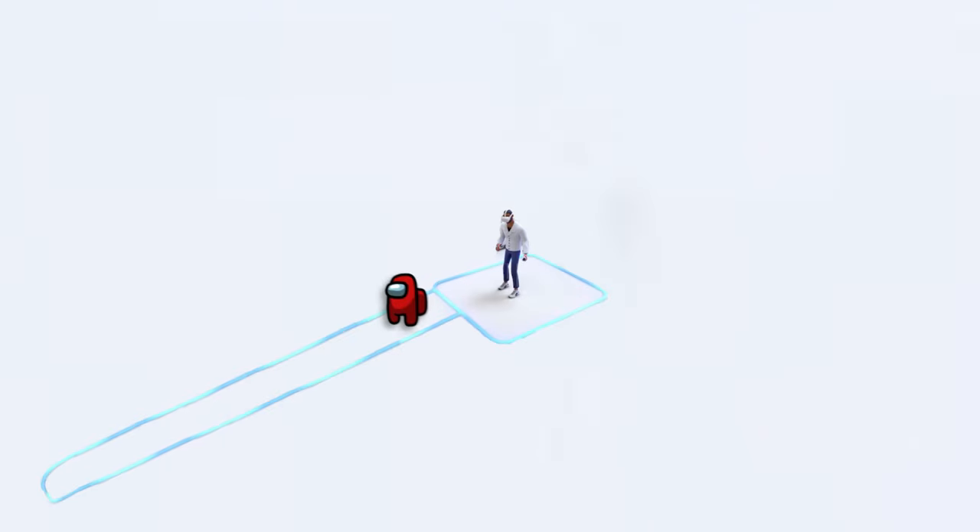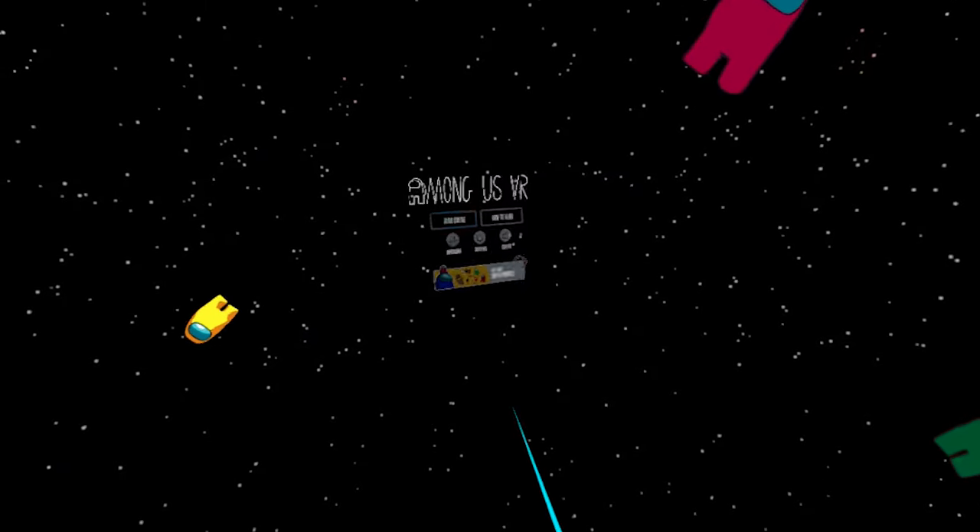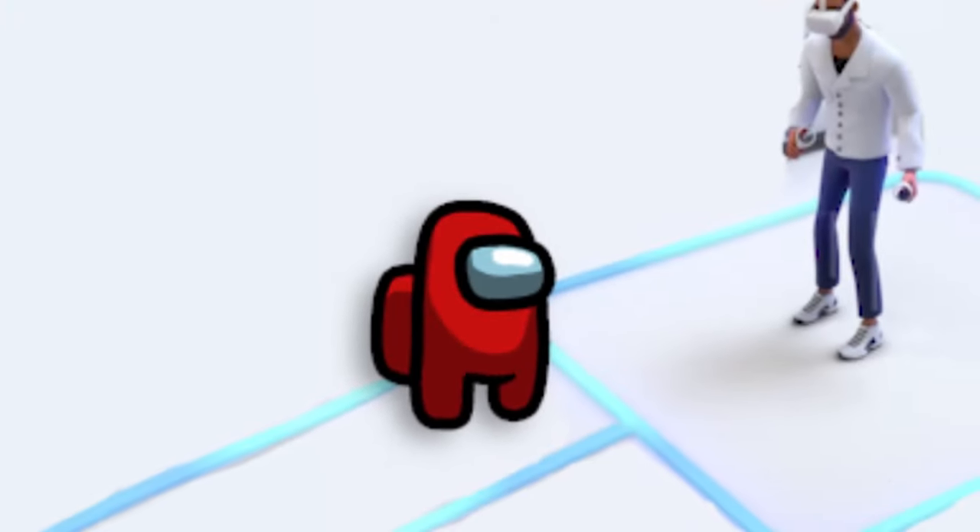Then when you finish making your new boundary, go to the very end of the path you created and reset your position. Now just walk back to your play space, and in Among Us VR you should be really far away from the menu. That means the glitch has worked.